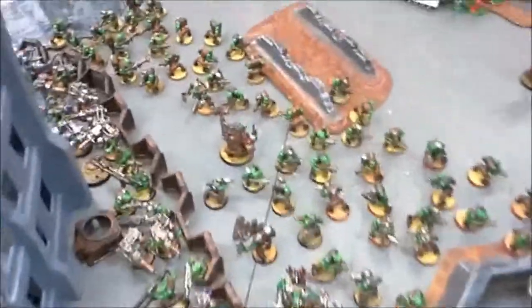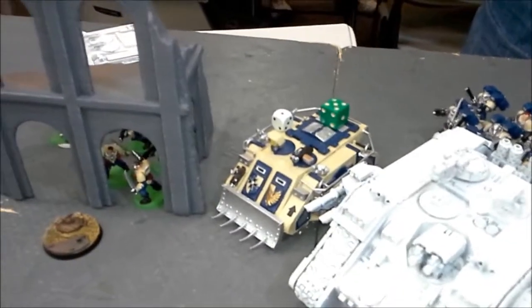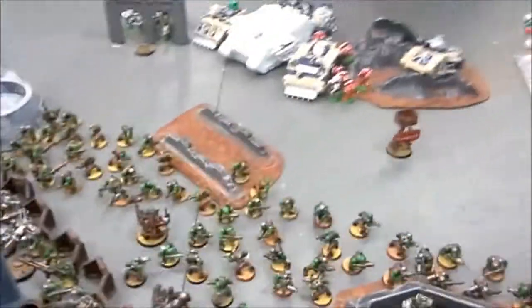Middle of turn one, not too bad. Everybody kind of shuffled up. Lutas opened up that Rhino, and Lavas killed the Sergeant and one other guy — they are pinned. Then Lutas immobilized that Rhino and took off two Hull Points. Shooting from the Boys didn't kill any Marines, but that's First Blood for me going into the bottom of turn one.